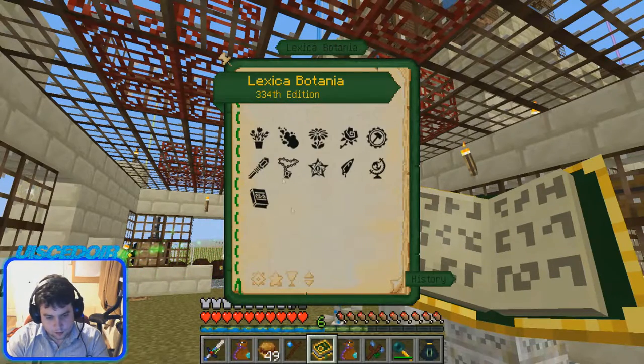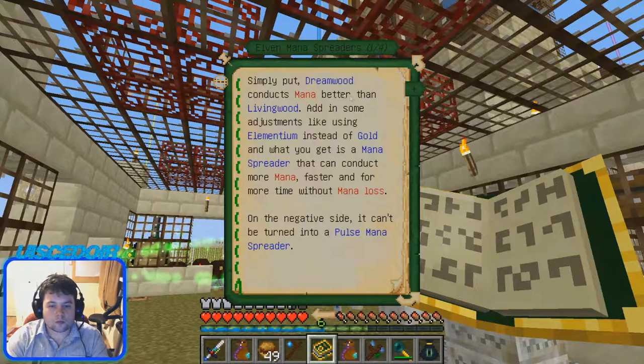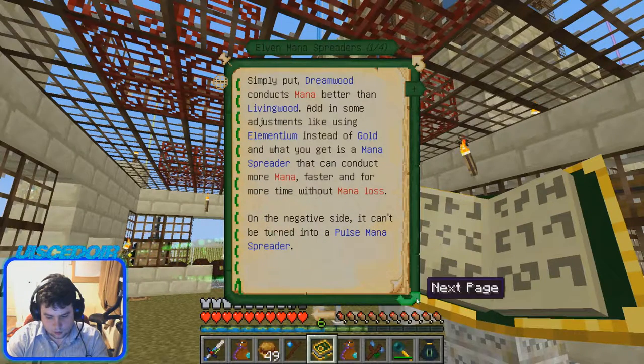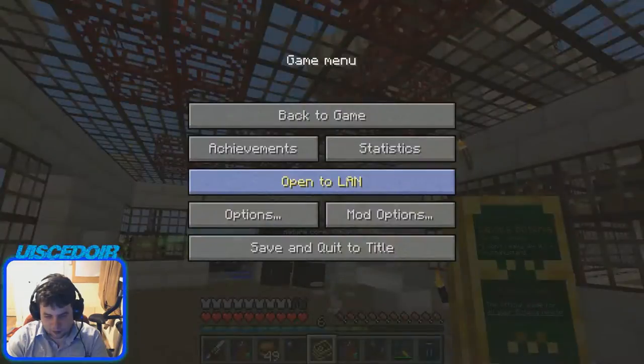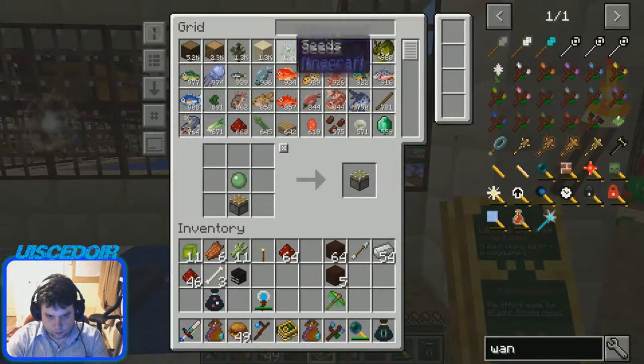Okay, that doesn't matter to me. We want to get this. Simply put dreamwood and living wood elements instead of gold, and what you get is this mana spreader that conducts more mana faster, with more mana without mana loss. It can be turned into a pulse spreader. I don't know what it's for — we just need petals, okay. I think we can do this. I don't know if I put the dreamwood in — did I?